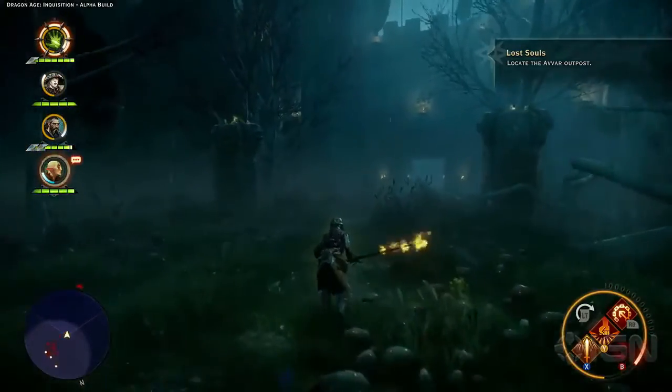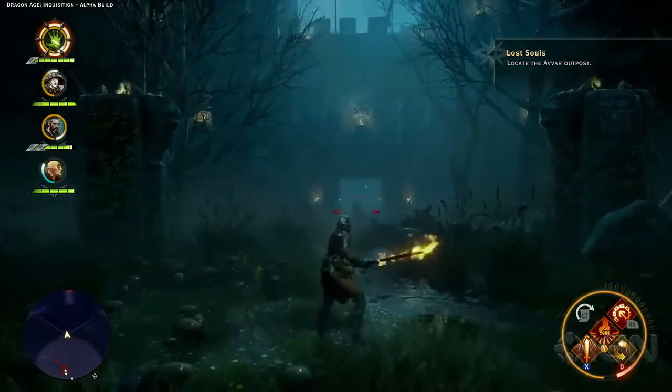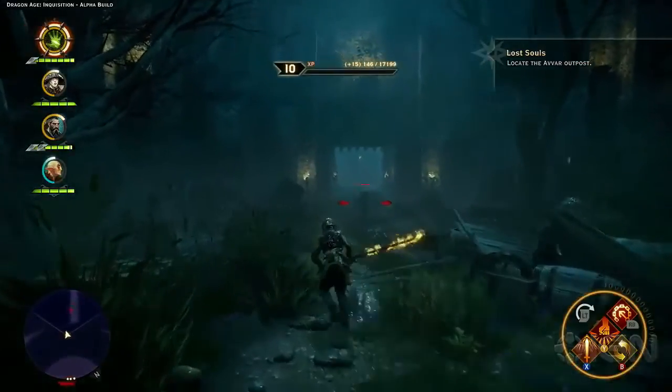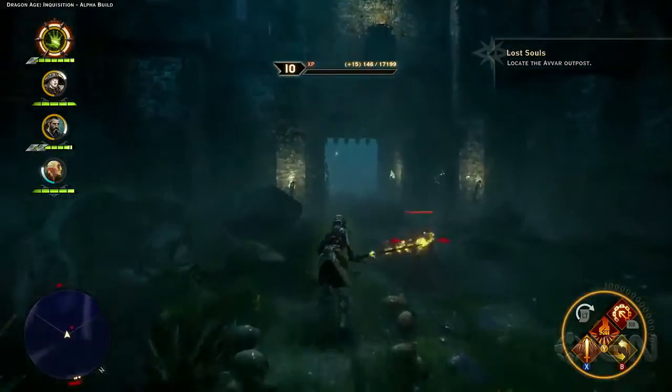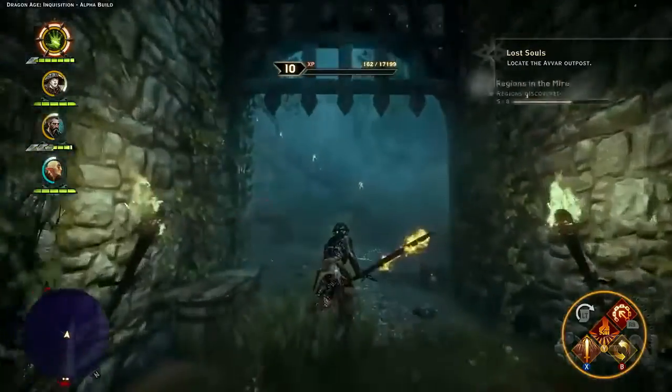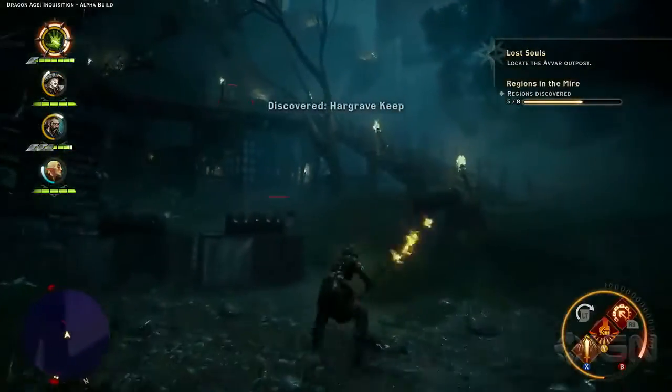When we switch to Solas, we can use his magic abilities directly. Here he's cast a Static Cage spell to freeze his enemies in place, which allows our other party members to go in for easy battling. If we can make it to those gates, I can order Blackwall to hold the entrance so we can find a way to get deeper into the castle.